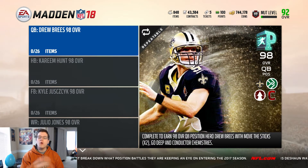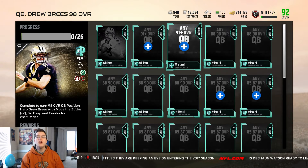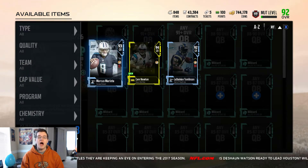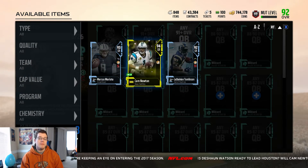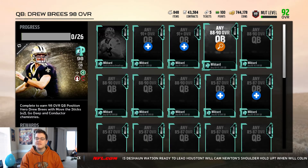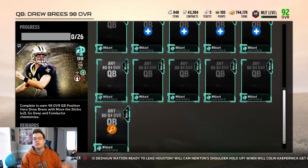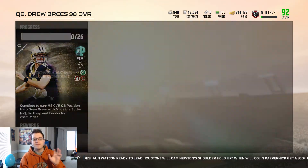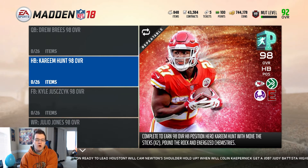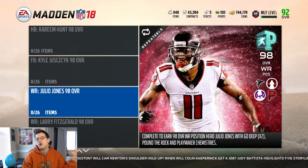When you get to the 98 overall set, you're only going to need 26 cards total. Going back to quarterback, you're going to need two 91 overall quarterbacks. In my case I can just trade in Marcus Mariota and probably Cam — I'm keeping LaDainian Tomlinson, y'all got me messed up. Then you need four 88-to-90 overall quarterbacks, so around 40,000 coins each for those.